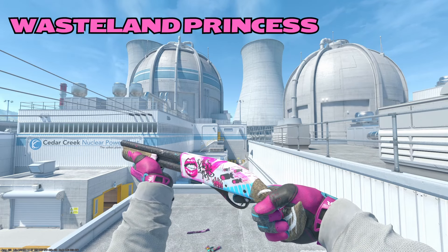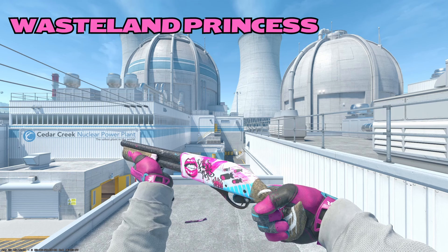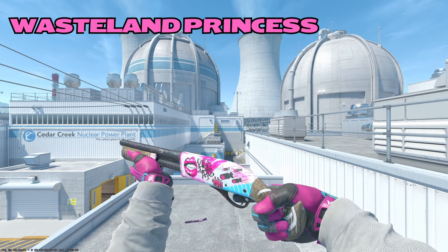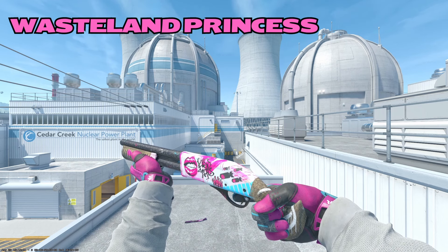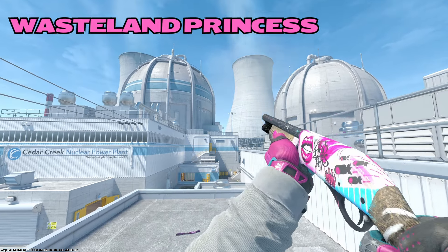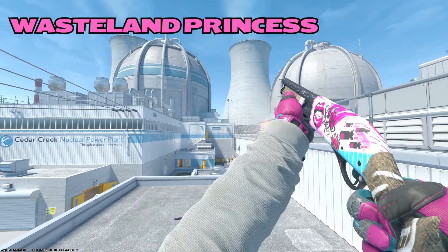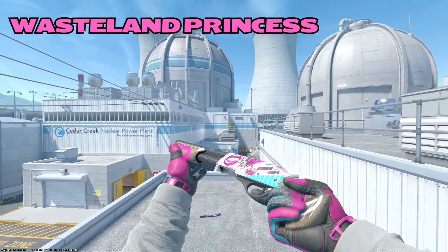Our second Sawed Off is going to be the Wasteland Princess — kind of like a Harley Quinn skin to me. It's a girl version of the Wasteland Rebel. You have some nukes flying in, some lipstick marks, a kill count across the barrel, all the little etch marks on the weapon, and 'Kiss This' written on it. Kind of sassy, right? Maybe you're a sassy player hiding in a corner with your Sawed Off — boom, Kiss This, you get a kill. I like this skin.